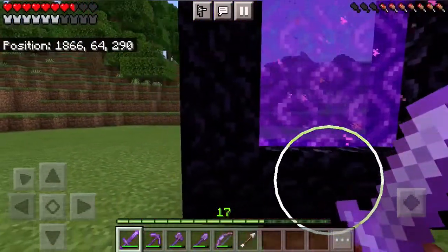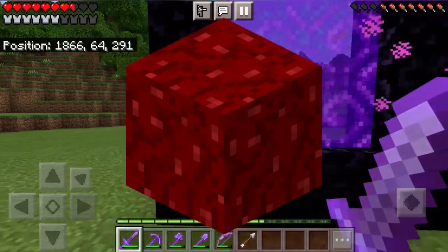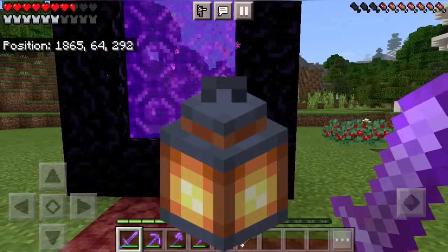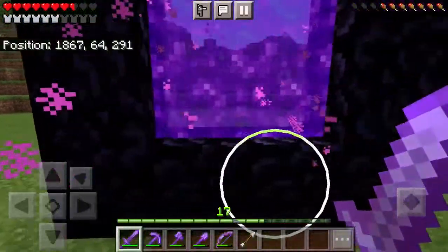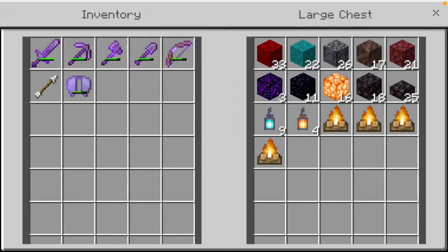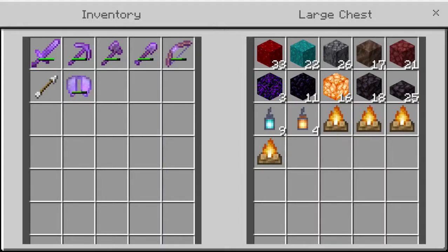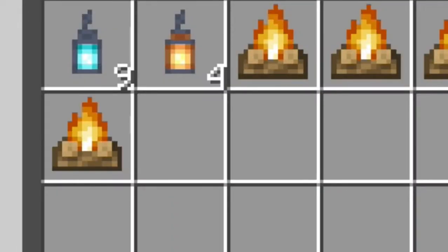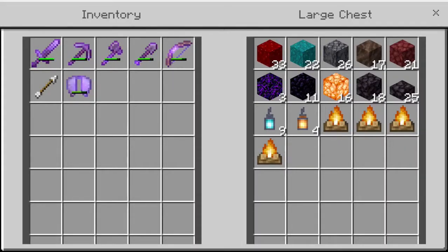Today I want to decorate it using Nether-themed blocks. I'm talking Blackstone, Warped, Crimson, Soul Lanterns, Normal Lanterns — all of those blocks. I had a couple of ideas for today's episode: we could build a massive build around this portal, or we could just decorate the portal. I have a bunch of Nether-themed blocks, and I also went out and got some lanterns and campfires for decoration. I found a Ruined Portal and managed to obtain 3 Crying Obsidian and 11 Regular Obsidian, which is just amazing.